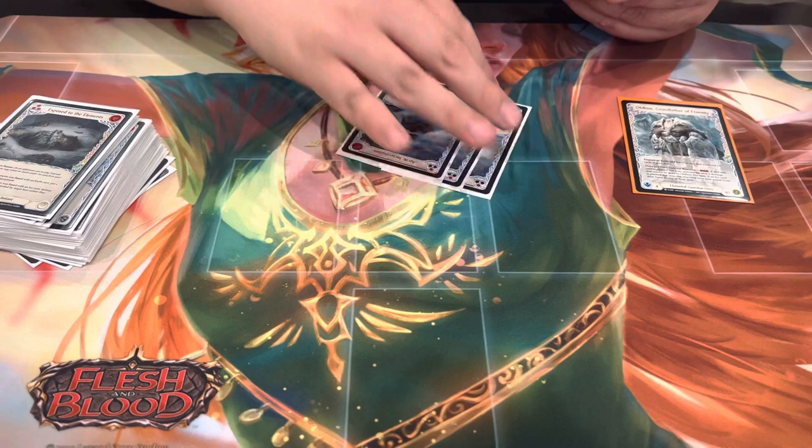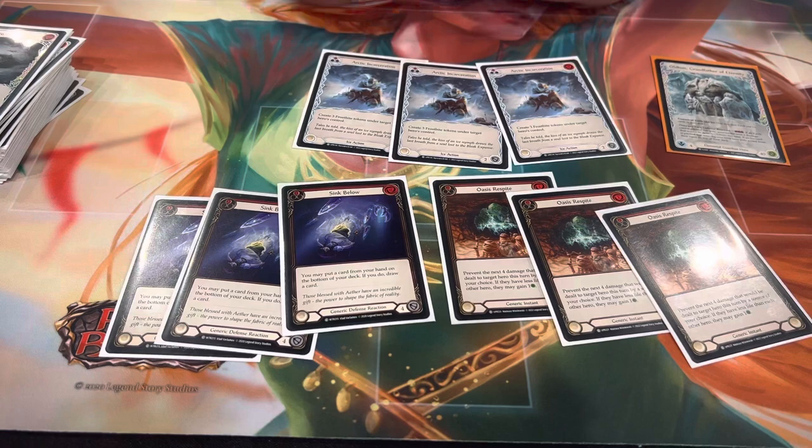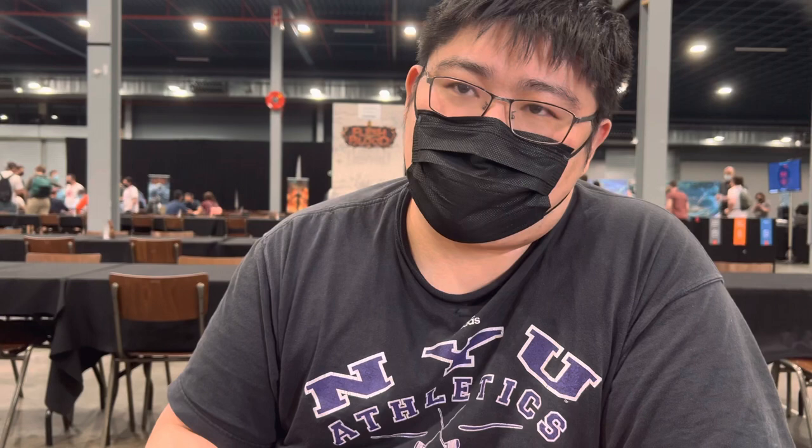For reds, I'll call these defensive reds first: three Arctic Incarceration red, three Oasis Respite red, and three Sink Below. These are purely for defense. Oasis Respite actually isn't as good as I thought — most of the time I'd rather have something that costs zero or a bigger defense reaction. I originally had it in for Kano, but earlier today I decided not to play Arcane Barrier because I thought the more popular wizard would be Iceländ and the matchup is too difficult to salvage.